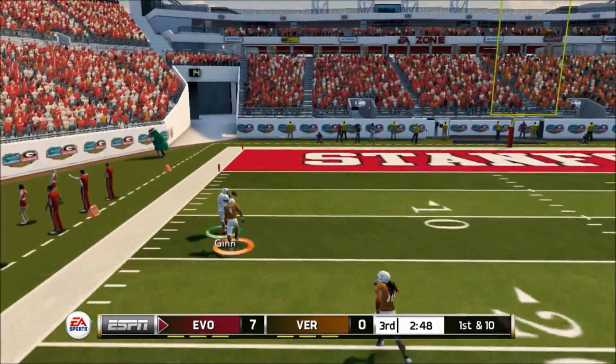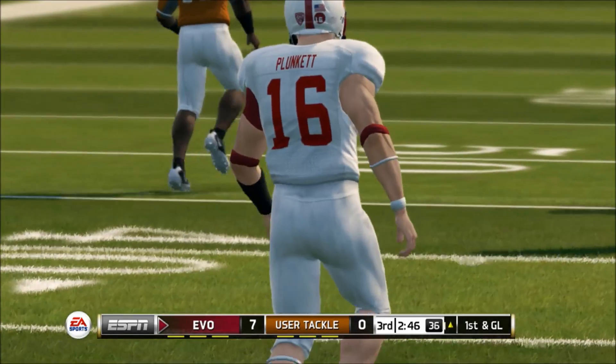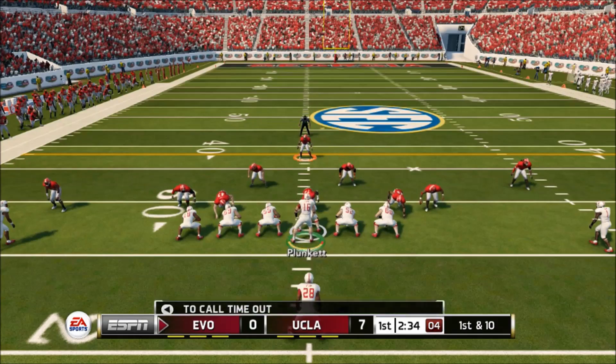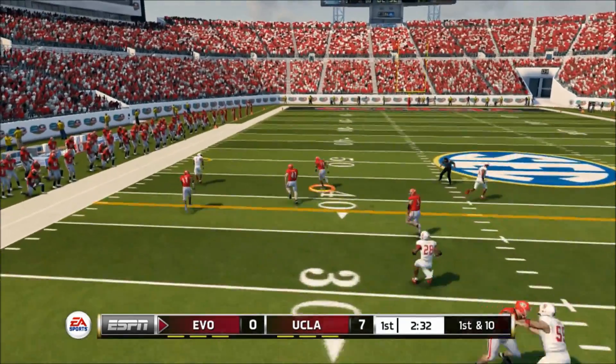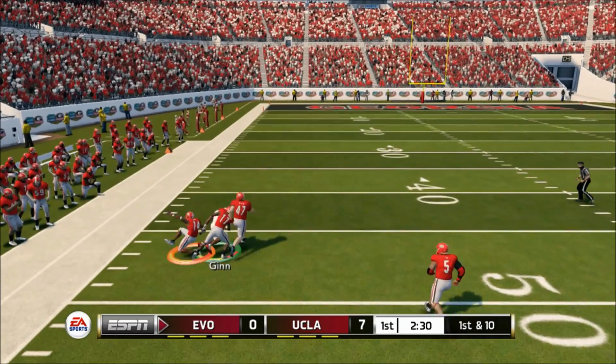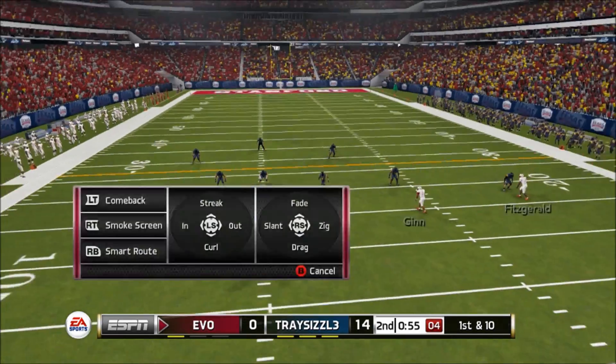Look at that throw by Plunkett — a highlight video for Plunkett is coming up next! Ted Ginn is able to just go deep and make crazy plays. He's also got great release — watch the left side, they're going to try to press him and he just instantly sheds it. I have to release it a little early because of the blitz, but here in the slot, I'm down by 14.